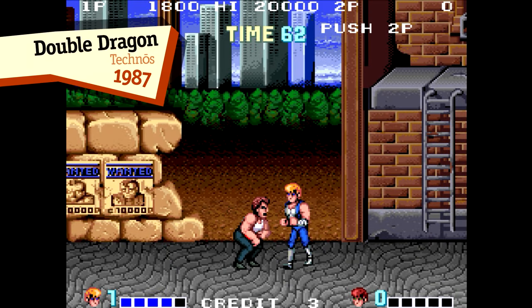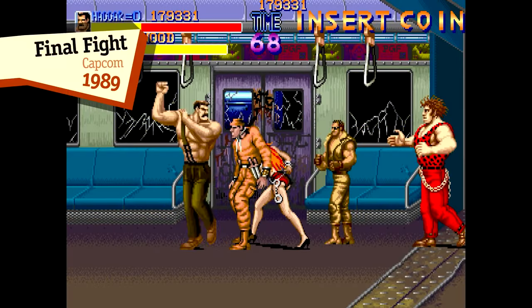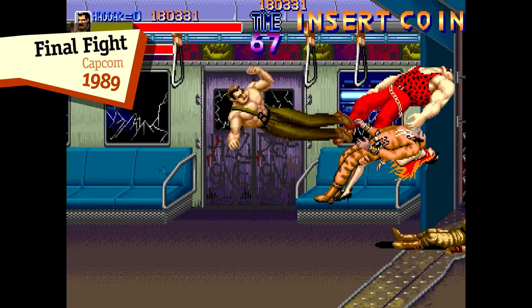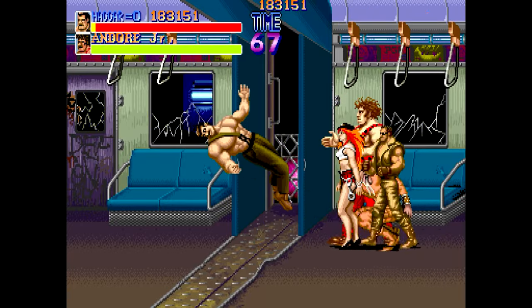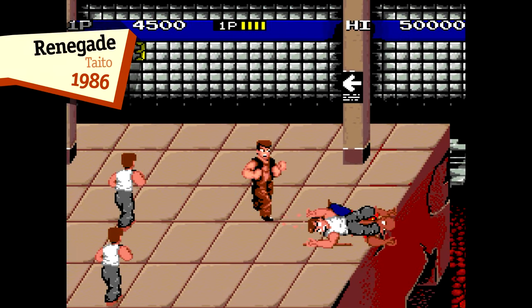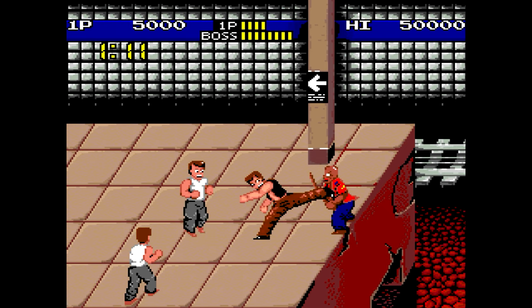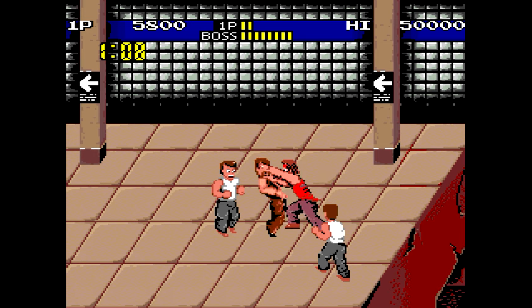However, by the mid-1980s, things became more forgiving. In beat-em-ups like Final Fight and the earlier Renegade, you could take a few punches, indicated by the now-familiar health bar at the top of the screen. It's an easy way to convey player health. Bar charts aren't exactly uncommon, nor are they particularly hard to implement, even on basic hardware.